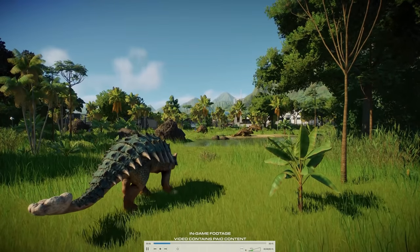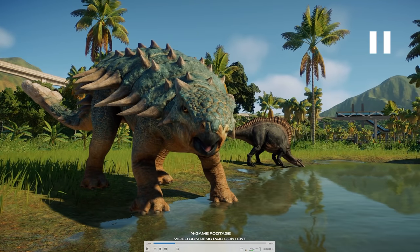Unter anderem natürlich mit das Highlight aus dem Pack, nämlich dieser Ankylosaurus-Skin. Das ist der Bumpy-Skin, den haben sich viele gewünscht – mit diesem wunderschönen Türkis mit einer hellen Keule. Und jetzt haben wir ihn endlich.